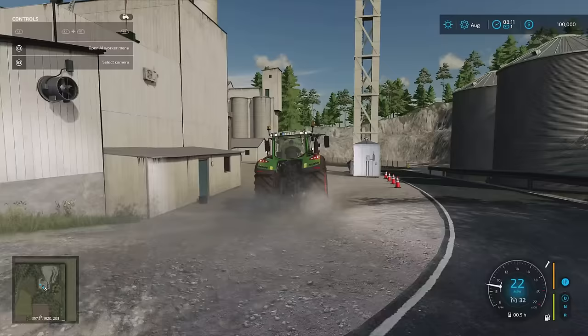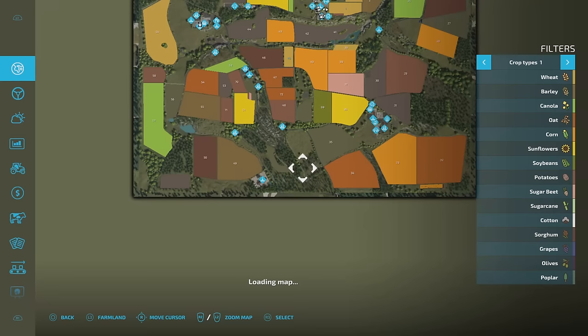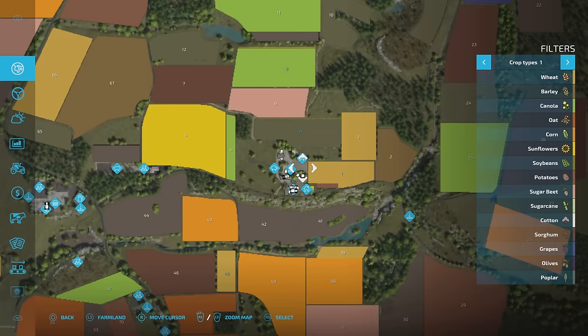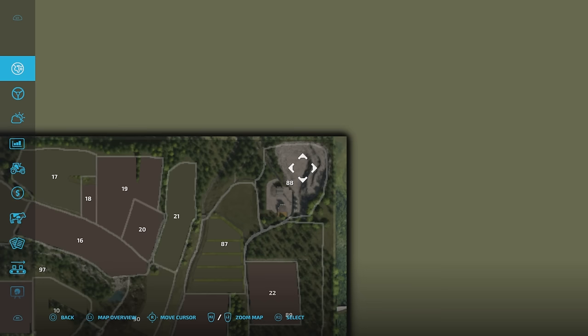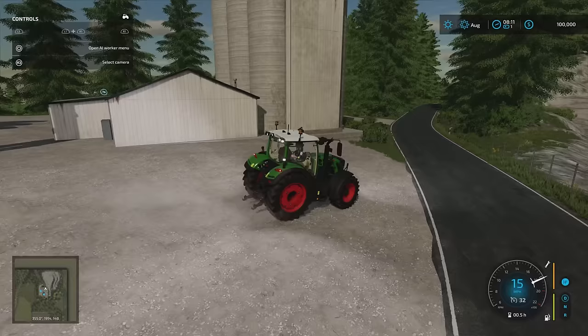As we sweep up here we have got our lime station and a debris crusher just there, and as I said across the road there we've got that entire quarry. You can buy that entire plot which has that quarry on it. There's no lime or anything up there but you can do whatever you like.